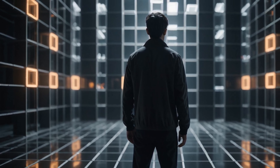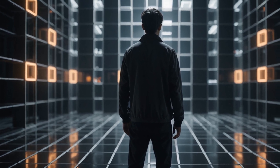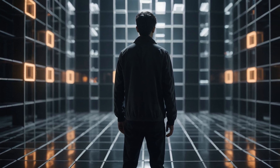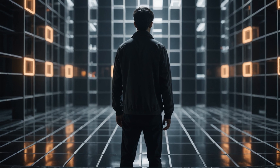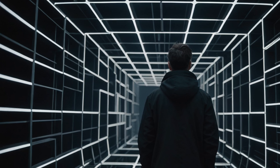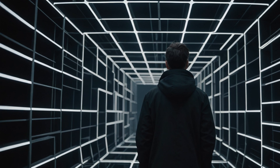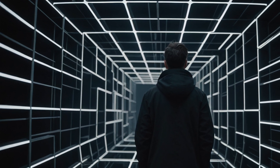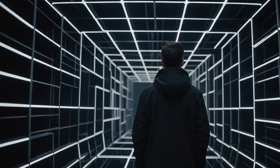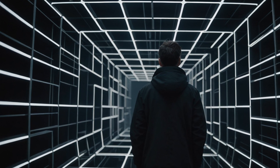Let's jump into the third dimension by adding depth. When we connect the corners of the square to create a cube, that's when our 3D reality starts to take shape. Now buckle up, because we're about to blast off into four dimensions. Just draw lines from each corner of your trusty cube and connect them — you'll end up with something hard to visualize. But you've just entered 4D space, the dimension where our minds often struggle to keep up.